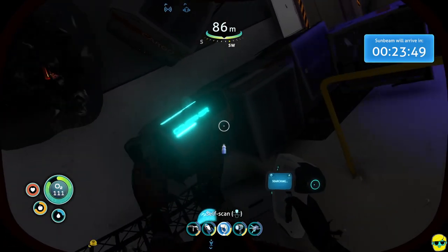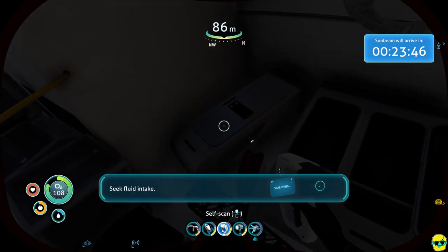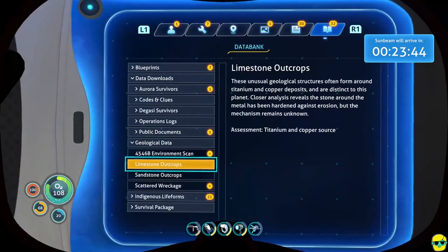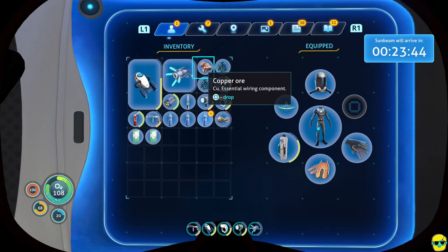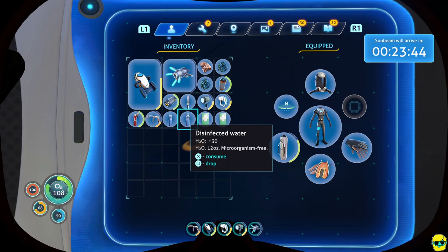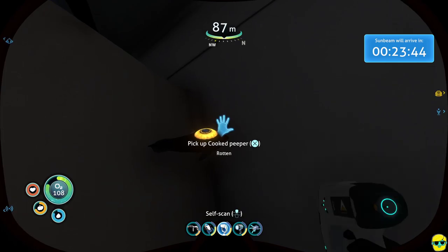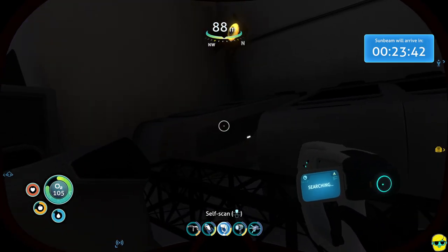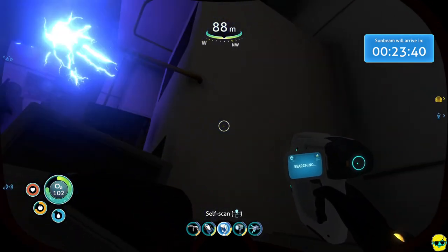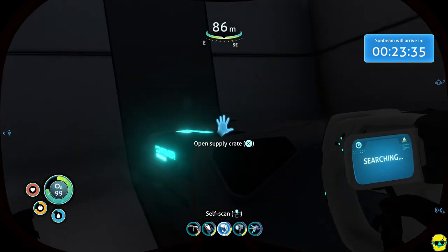Here's a chest that has some water — that's great, we're really low on water. Let's go to our inventory and drink that water. This food is rotten so I'll drop it. Vital signs stabilizing. All right, here's another chest with some more water.